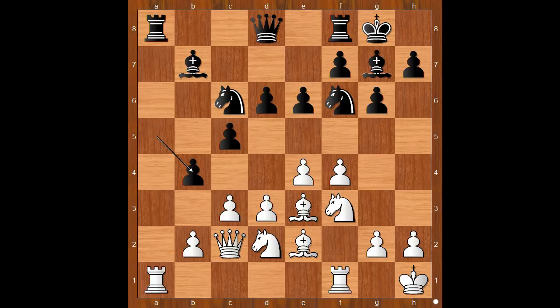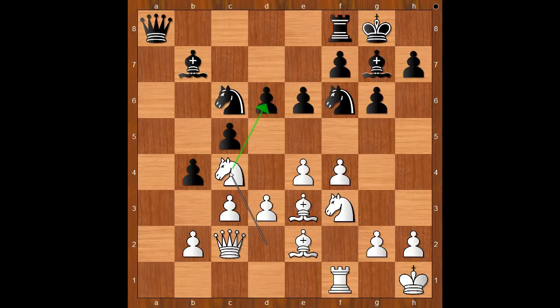e6, a takes on b4, a takes on b4, rook takes rook on a8, queen takes on a8, knight to c4, attacking the pawn. Black to move, and queen to b8 was played.